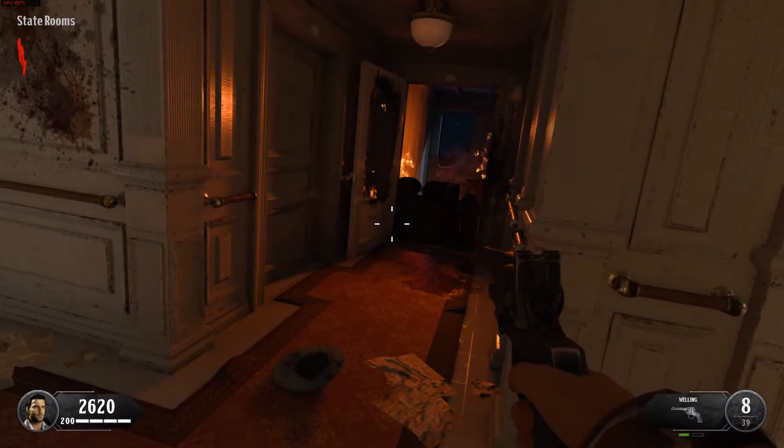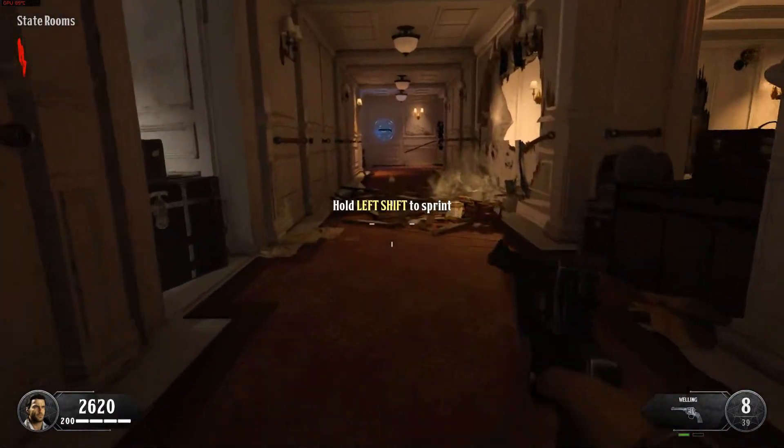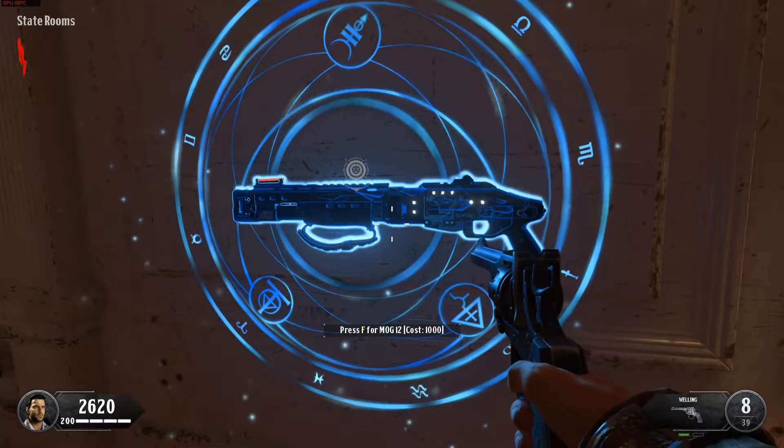Now proceed down the corridor. You're going to have to crouch to get under this debris. Sprinting will bring you back to your feet. The weapon on the wall can be all yours in exchange for some of your points.